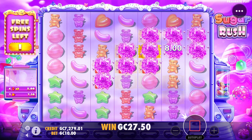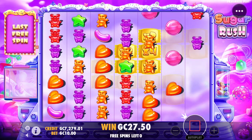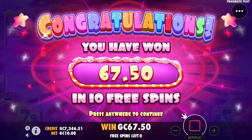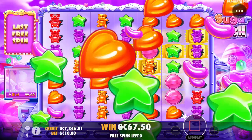Hearts — reds. Last spin — 27.5 in the balance. There's a big hit on oranges for a little 40 piece, a little consolation prize I think is what they're going for there. 67.5.